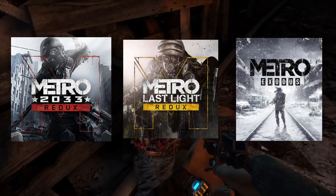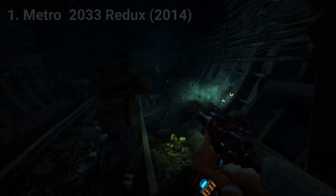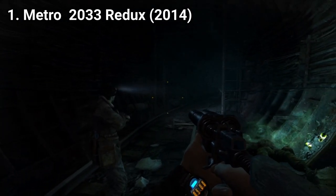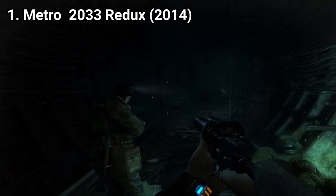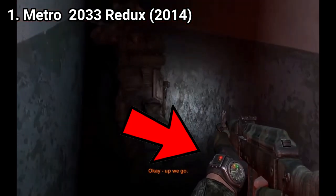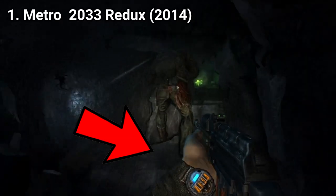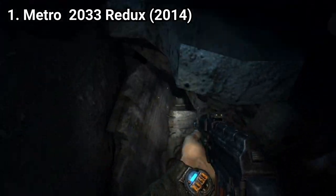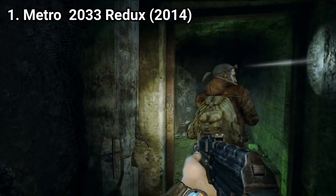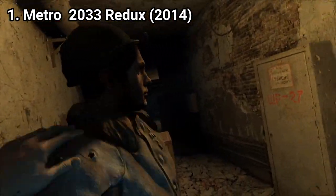The Metro Trilogy on the PS4. Metro 2033 Redux is the graphically enhanced version of the 2010 PS3, 360 and PC game. It comes with some nice additions, though hardcore fans say that the improvements make the game too easy. For example, the analog watch Artyom has in the original version is replaced by a digital watch that tells you the time in seconds to know when to change your filter. Hardcore fans claim the Redux version is easier to play than the more hardcore version on the PS3.